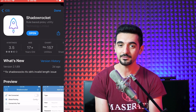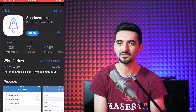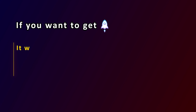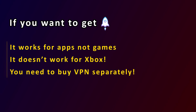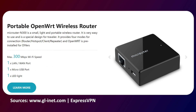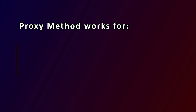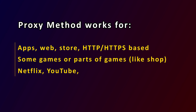For iOS devices, you need to buy Shadow Racket for $3. But before buying, consider three things: it works for apps and not games, it doesn't work on Xbox, and you need to buy a VPN for it separately. If you accept all of that, check the linked video where I show you how to use it. If not, wait for my new tutorials showing cheaper alternatives. This method works for apps, web, store — everything based on HTTP and HTTPS.